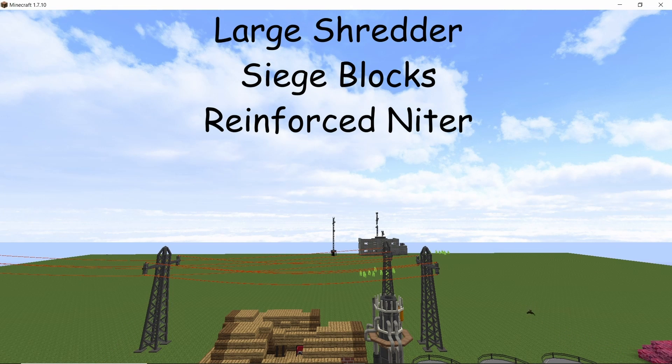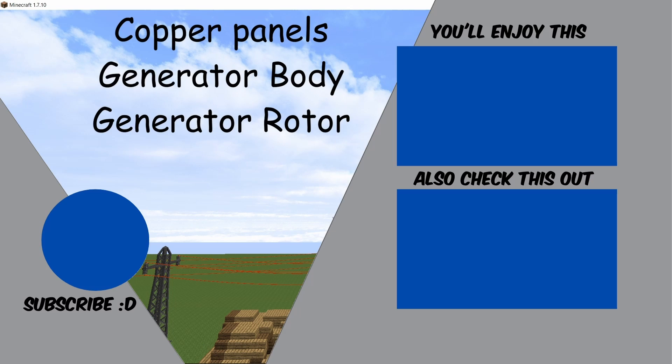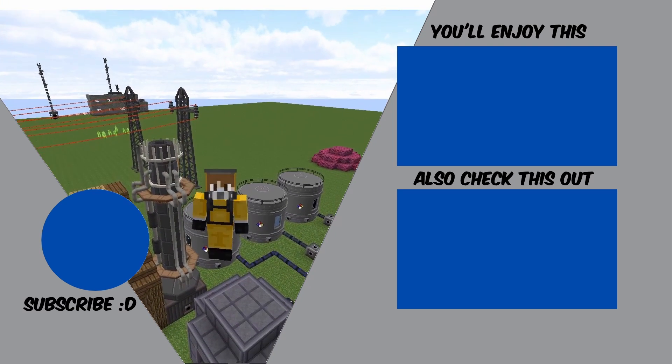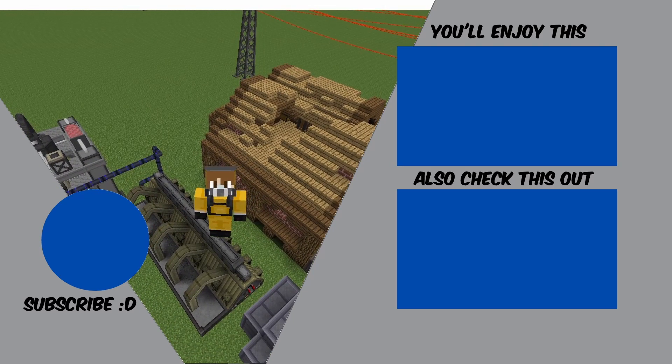Finally, here are the things that were removed: the industrial generator is a big one — it's gone forever. Also removed are some old turrets, the generator body, the steam battery, and other unused items. So yeah, those were some brief updates and changes. I hope you enjoyed it — if you did, please smash that like button and subscribe to the channel for more content like this. Peace out, stay safe.